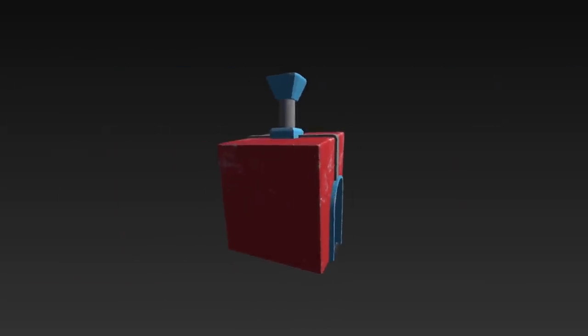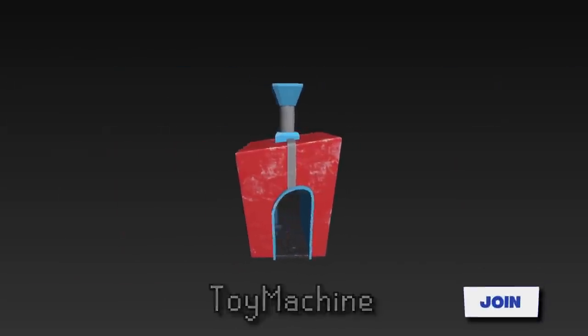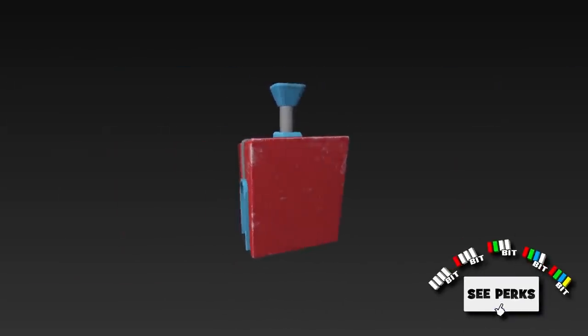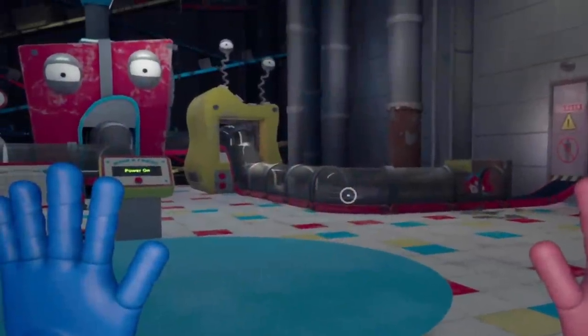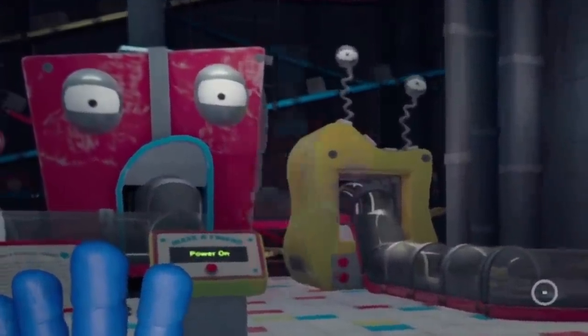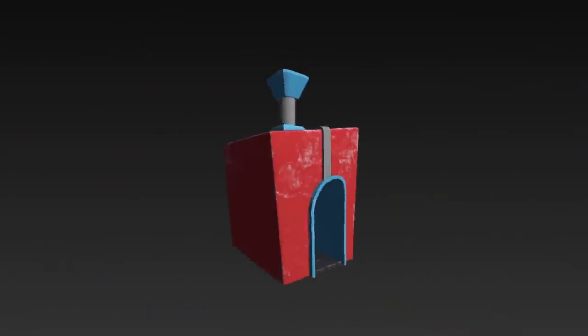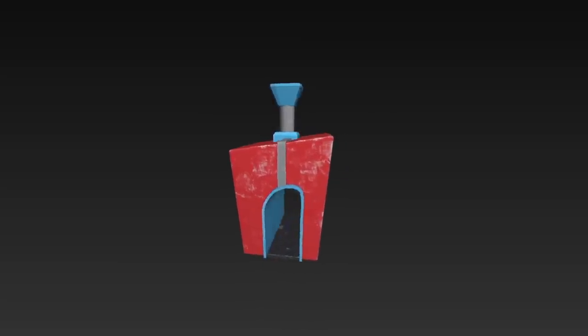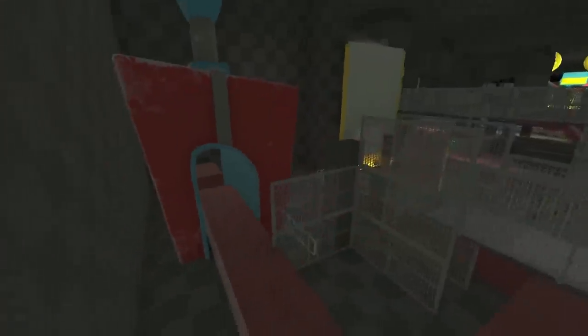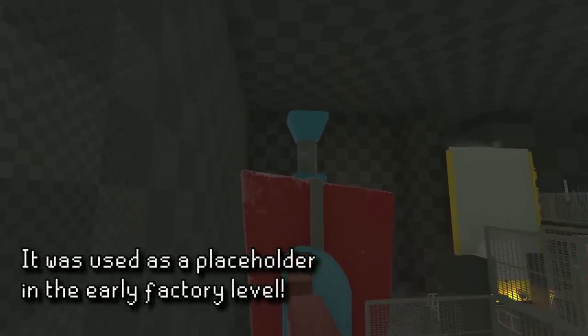Then next up, we have a model known as Toy Machine, and this actually appears to be a leftover from Chapter 1 of Poppy Playtime, as it appears to be the base for one of the machines seen in the Toy Factory room there, but here without the eyes and such. Both featuring a Toy Factory area, this machine might have once been planned to make a return in the Factory map here, or it was at least used as a placeholder.